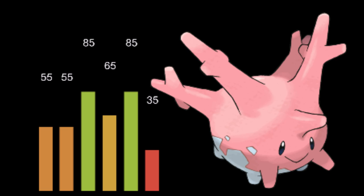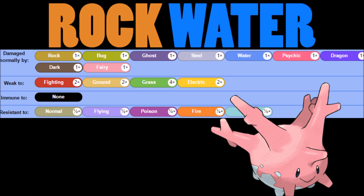Looking at its rock/water typing: four times weakness to grass, two times weakness to electric, two times weakness to ground, and two times weakness to fighting. Water/ground is such a better typing because you only have to worry about that grass weakness. With rock/water you're still very weak against electric, ground, and fighting — that's just kind of very tough.